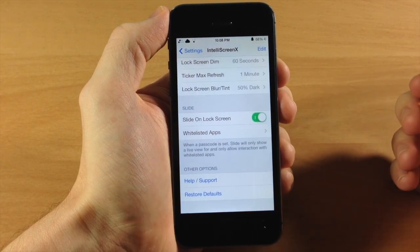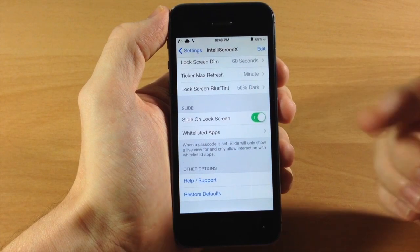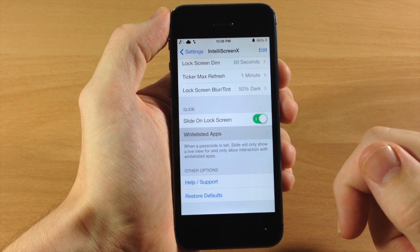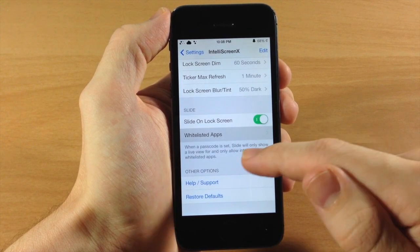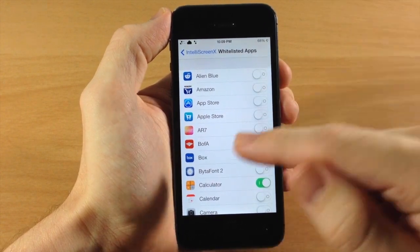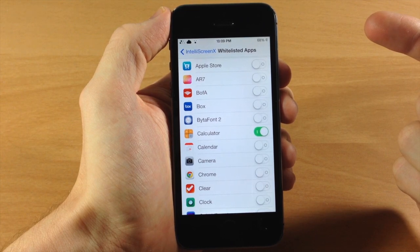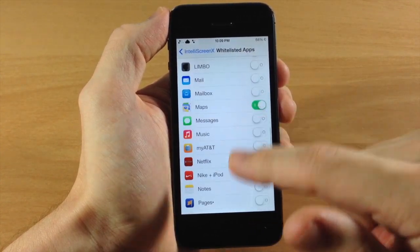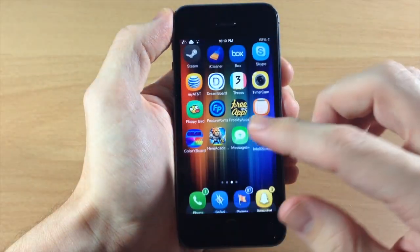For Slide settings, you can enable it on your lock screen and you can also whitelist apps. The whitelist is specifically for if you have a passcode set on your device — those whitelisted applications are the only ones you'll be able to access through Slide. If you don't have a passcode set it won't apply, but that's how whitelisted apps work.